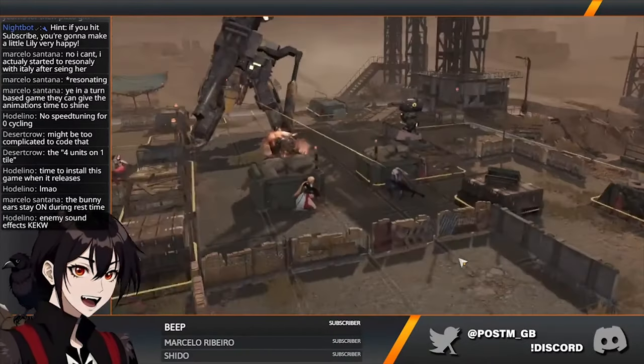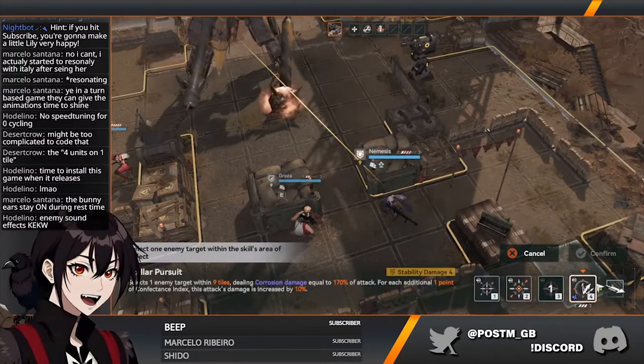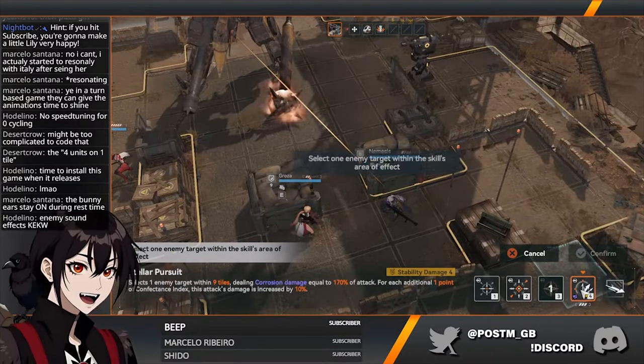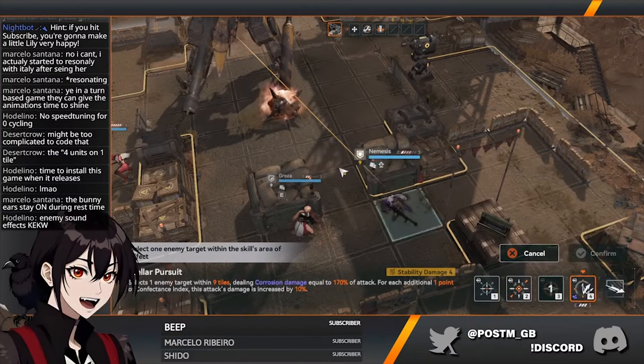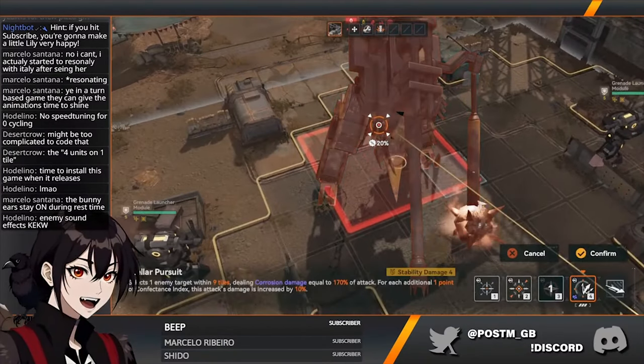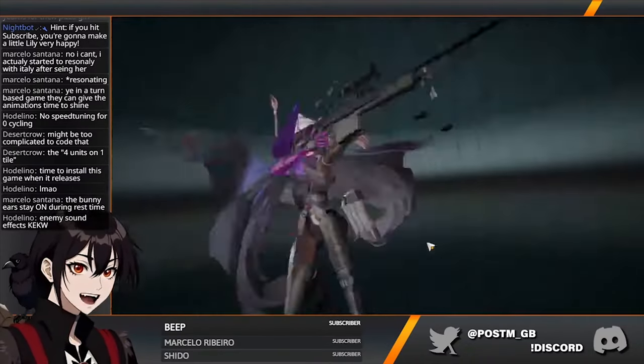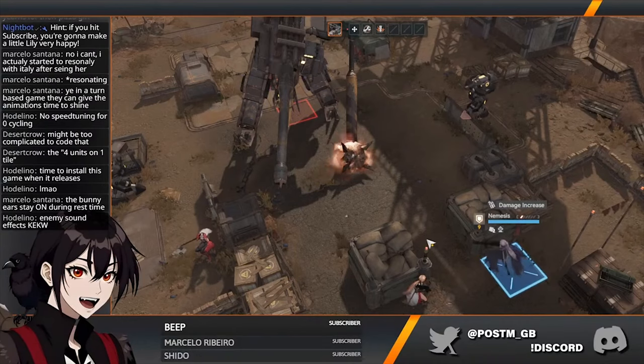She recovered enough energy for yet another ultimate. One thing I kind of wish they would do — especially if there's only one target — is when you click on a skill, the target selection is automatic, just so you don't have to move your mouse and select the enemy units. That would be a little bit of a quality of life improvement.